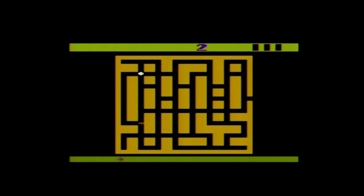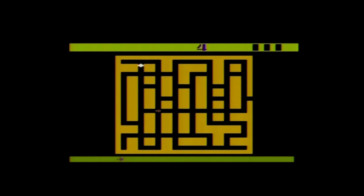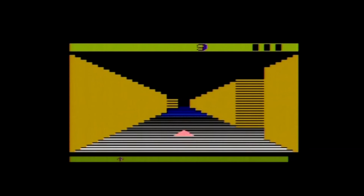According to the manual, you are the Tunnel Runner and you've been stuck in these mazes for quite a while, never escaping but only finding entrances to new mazes. To make matters worse, Zots — who resemble large hungry floating heads — are chasing you. Gray ones are slow and dumb, white ones are a little faster and smarter, blue ones are very fast but not too bright, and the red ones are quite formidable in both speed and brains.